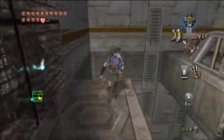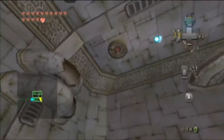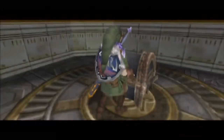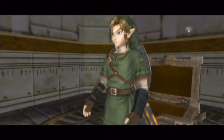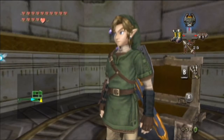In here, we want to grapple up there, as you do. And we can open up one of the first chests in the place and acquire ourselves a magical small key. This finally means, you know, we're starting to get somewhere in the place.